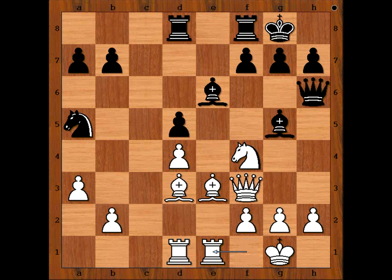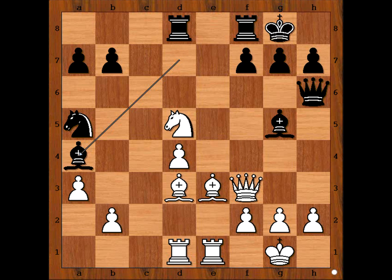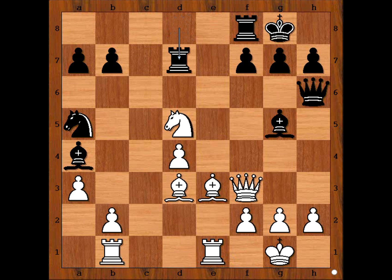Rook from a to d8. Rook from f to e1. Bishop to d7. Is this setting a little trap? Black allowed White to get the Pawn on d5. Knight takes on d5. Bishop to a4, attacking the Rook. Rook to b1. Rook to d7. Bishop takes Bishop. Queen takes Bishop. White Knight on d5 is attacked by two pieces.